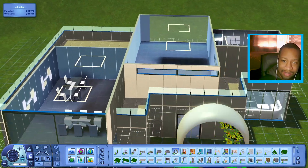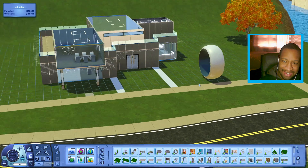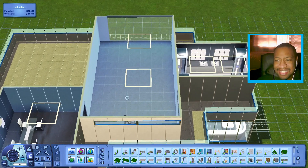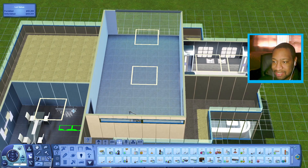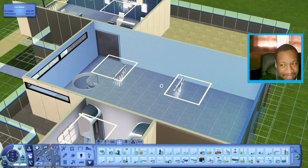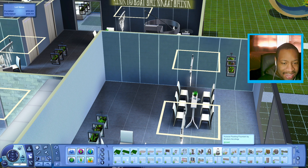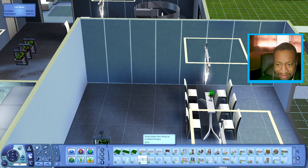I kind of want to use this item somewhere — maybe on the outside of the lot. In the hallway section upstairs I need some lights, so let me put those up. Maybe I could put a couple of arcade cabinets over here just to give sims something to do. Into the Future came with a couple of those objects.